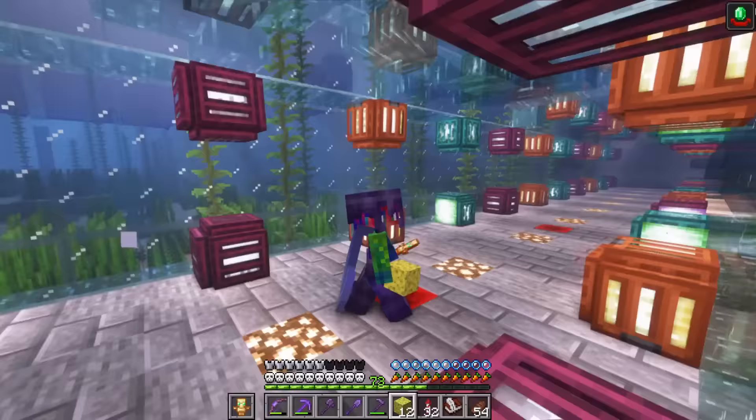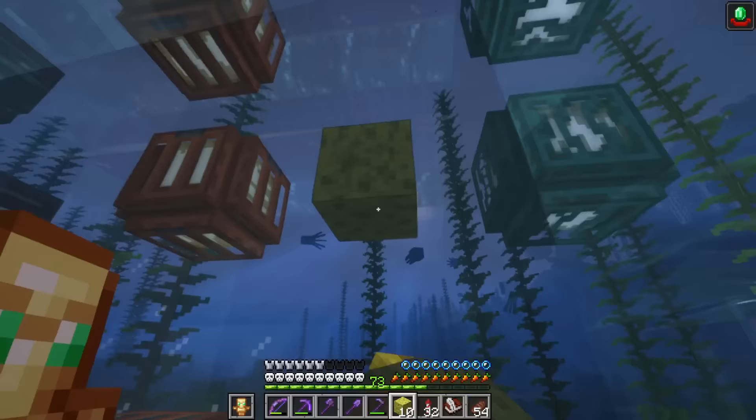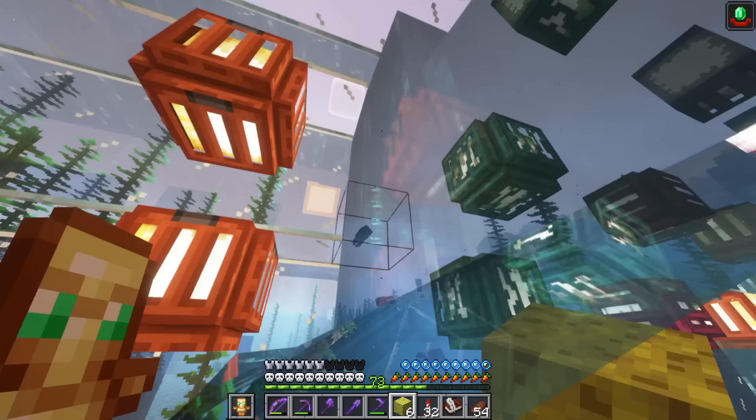There are actually a couple of trapdoors that I missed here as well, but we're underwater. On stream, we did go get a couple of sponges from an ocean monument, but they only had one sponge room, so I didn't get as many sponges as I would have liked. Now we're just sitting here with a bunch of water still, and I need to go back in and get rid of these source blocks first before I go anywhere else.